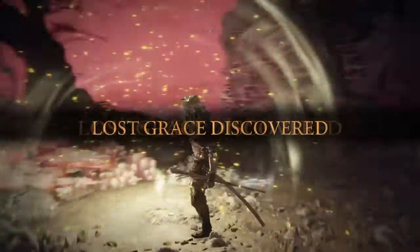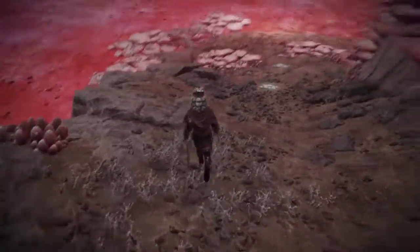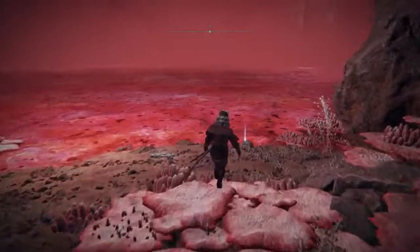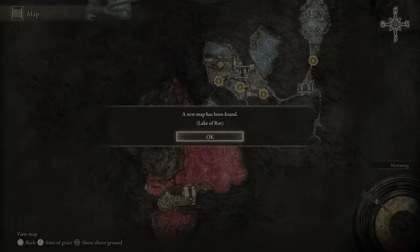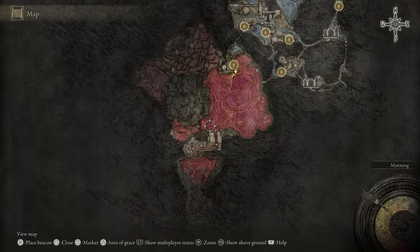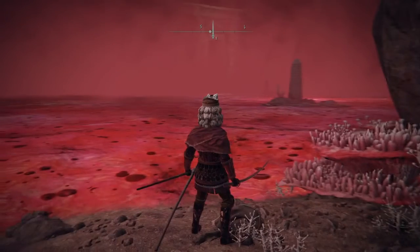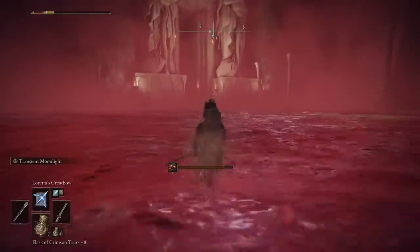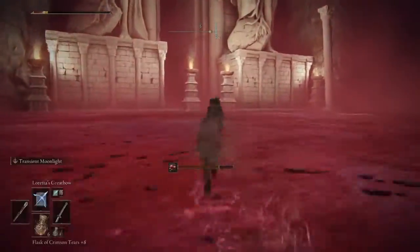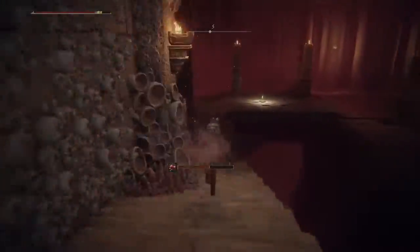So after you grab the ring, head back to the area where you killed the mini boss, and the next part will be the Lake of Rot. There are a couple of ways to cross the Lake of Rot — you can either jump on these little panels over here and actually set up a bridge, or you could just run straight across the whole lake. You're going to get scarlet rot either way, so if you have enough flasks, you'll be all right. There's actually a touch grace over here, so you can just get rid of it.